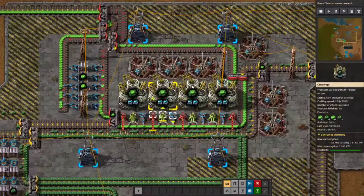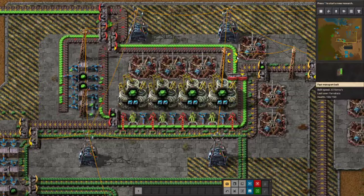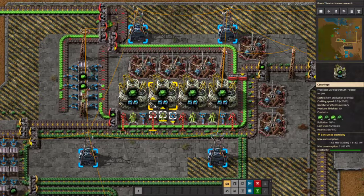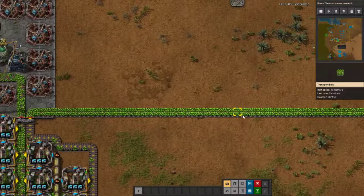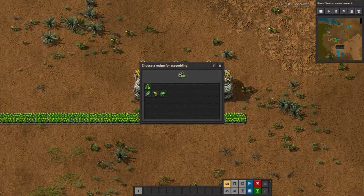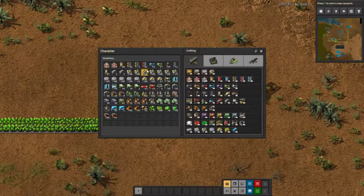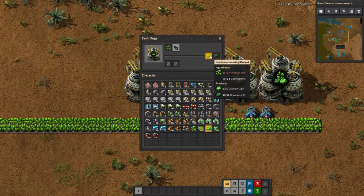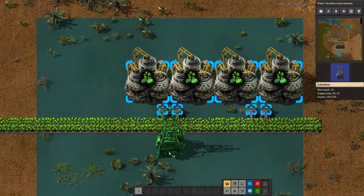I already have a system set up here. There's no circuits — it's pretty simple, straight to the point. It looks a bit confusing, so we're going to set one up on camera here to show you how easy it can be. I assume at this point you've started mining uranium. We're going to get our centrifuges — they're quite expensive, but you can have a lot set up. I normally put speed modules in them because I don't really care about productivity — I don't want extra uranium-238.